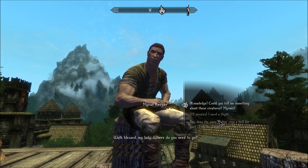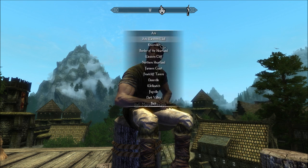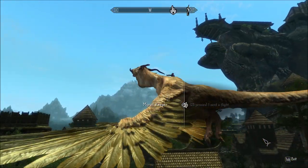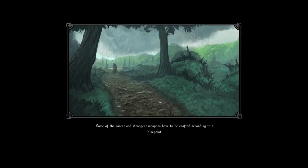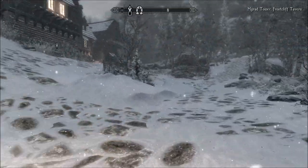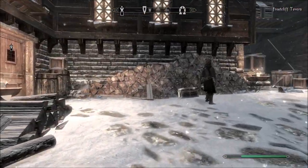I'm supposed to go to Frostcliff. We sheathe our weapon when we get on Myrid, though I already had my weapon sheathed so I guess we didn't notice that difference. The first time I went to the Frostcliff Tavern there really wasn't much going on — just one NPC to talk to, some rooms to break into, stuff to steal. I thought it'd be a happening place, but there wasn't much going on. Now I'll meet Kalia here inside.